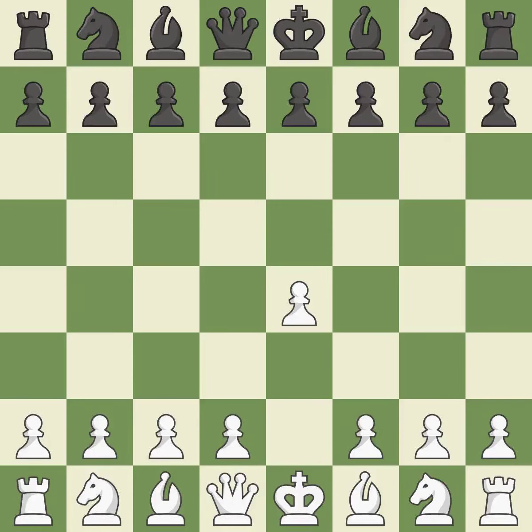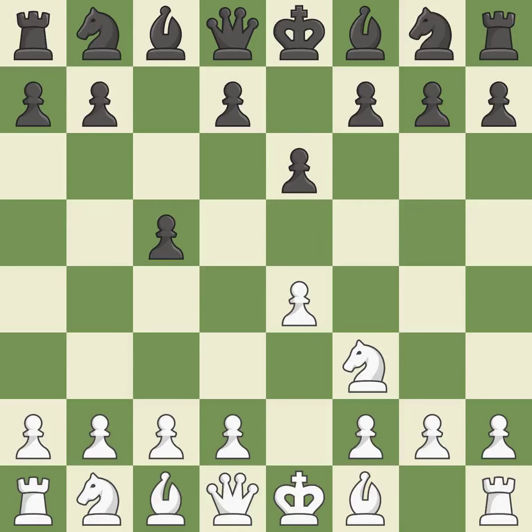Sharp games are frequently the result of starting with the king's pawn, since it dominates the center and frees up the bishop and queen on the light squares. The c-pawn in the Sicilian Defense controls the d4 square. NF3 moves the knight toward the center in anticipation of a pawn push on d4, where it will be ready to retake the piece if black captures on d4. The dark-squared bishop has a fresh opening created by e6, and the queen has a new diagonal created by e6. D4 offers to trade the more important central d4 pawn for the c5 pawn in exchange for more control of the center and quick development.